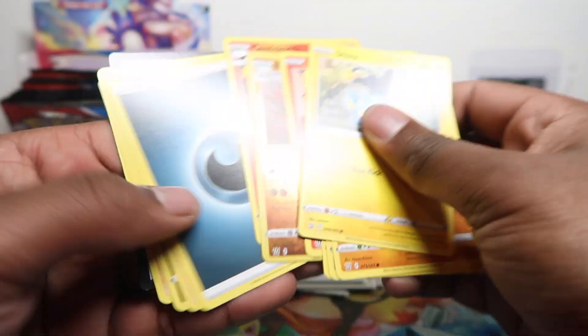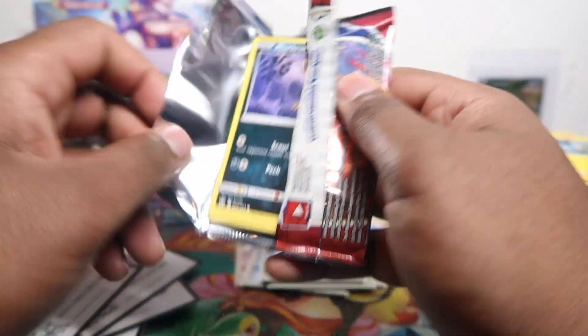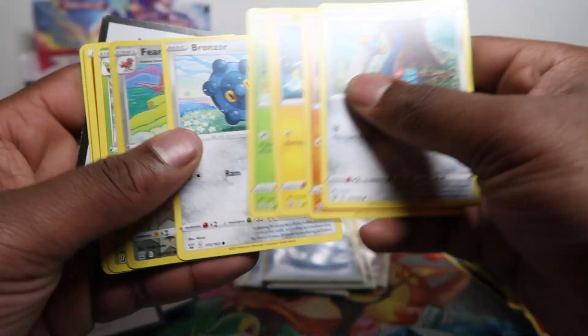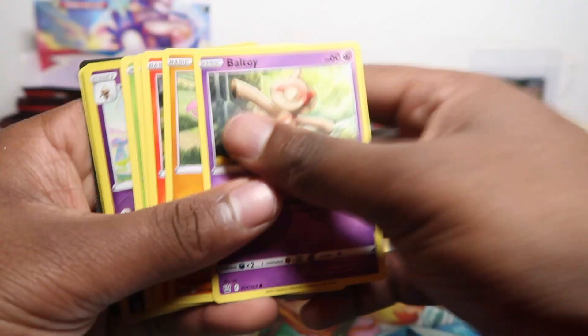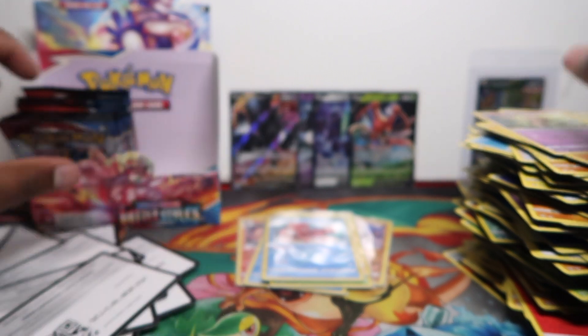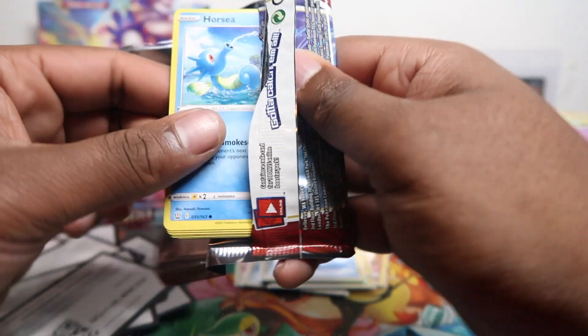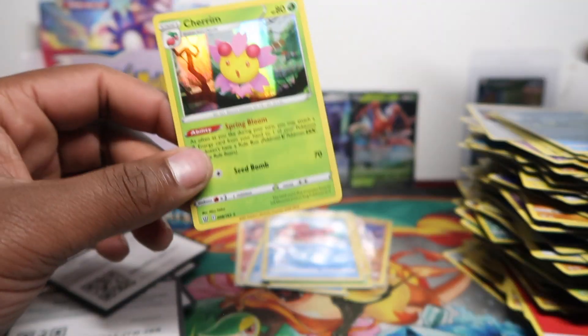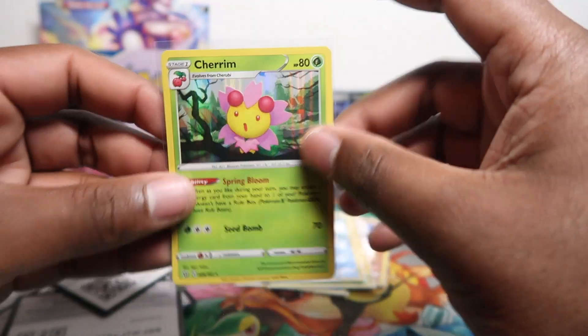Getting close to the end now and we haven't pulled a V-MAX either — usually you tend to get one regular V-MAX in every box because it's easy to pull. A lot of victory bells. Oh — Jellicent! Come on. How many packs is that without a hit — must have been at least 10 packs. We got a Cherrim holo rare at least — that was a lot of packs without a hit but not too bad.